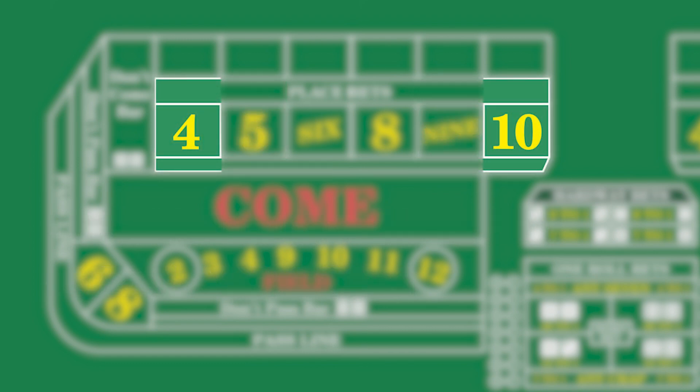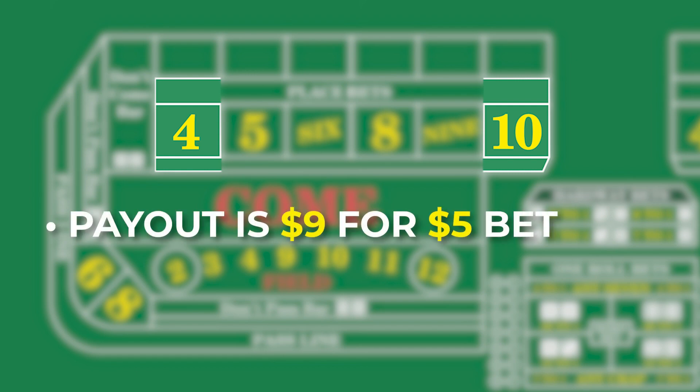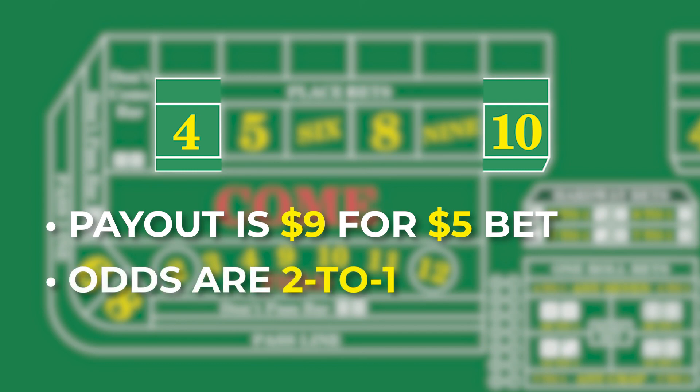Finally, for the numbers 4 and 10, the payout is $9 for every $5 you place bet. The odds of rolling a winning 4 or 10 before a losing 7 rolls are 2 to 1.